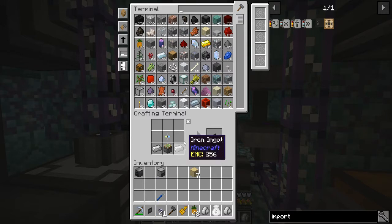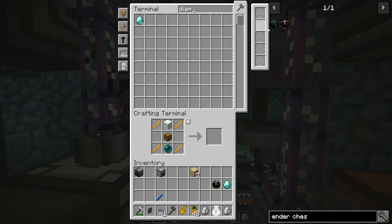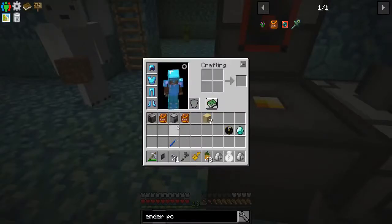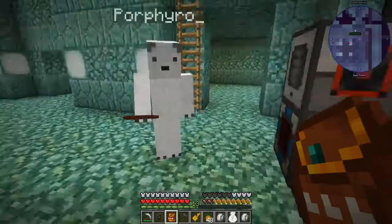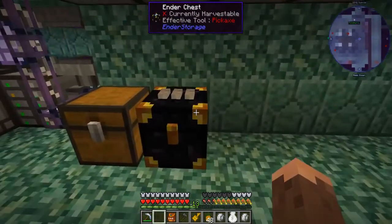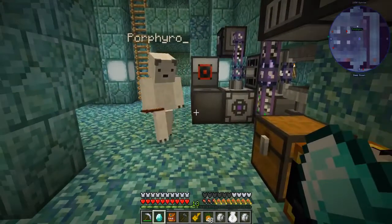Before we start messing around with anything else, let's make ourselves one of these bad boys — I think it's a diamond and then an ender pouch. I need some more blaze rods — we only have four. Here you go Porphyro, here's an ender pouch, and here's one for me too. Don't use it yet! Everyone can use white-white-white. Let's slap the ender chest here — this is the public network. By putting a diamond on this, we make your personal network.